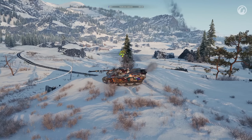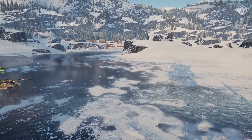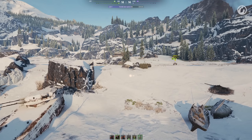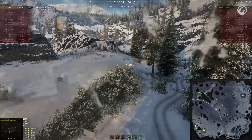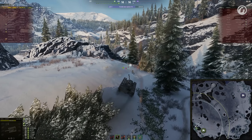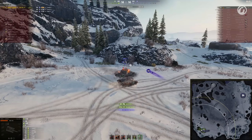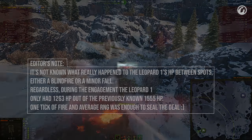And as if on cue, the Leopard 1 reveals itself by entering the green capture circle. There's just one problem: the average potential damage of the 6 remaining shells would be 1200, while we can see that the Leopard 1 still has 1500 HP remaining. In other words, yikes! Here we go! That's incredible! One of the APCR shells lights the Leo on fire, which is exactly what Carol needed. This game is over! GG!